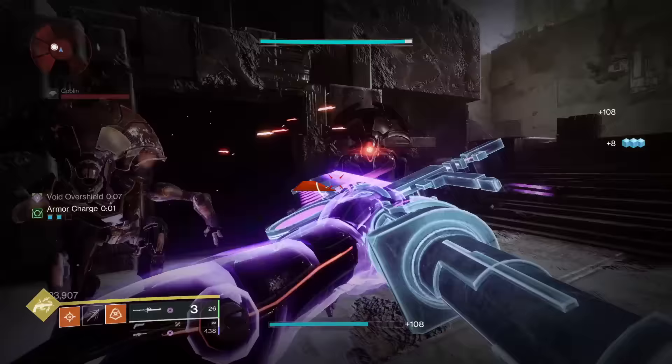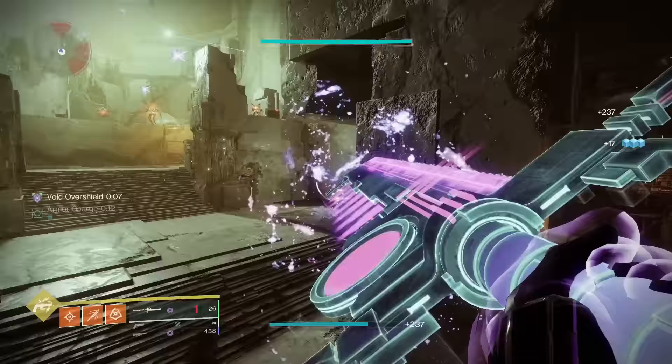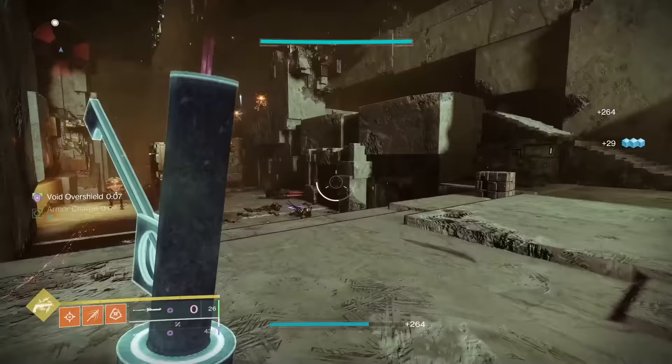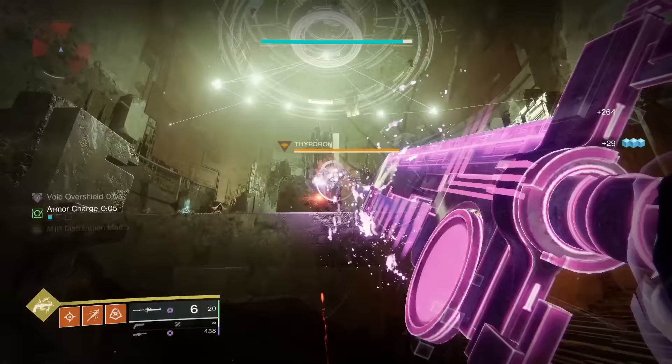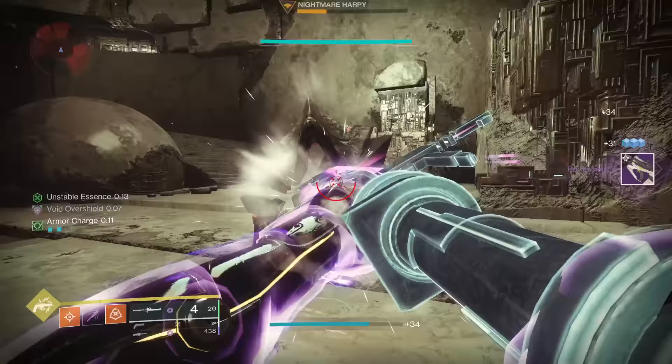Vexcalibur doesn't have a catalyst — there, I said it. I do not count it as having one, but Bungie certainly does. You have to choose between Grave Robber, Feedback Refit, and the only good one in my opinion, Immovable Refit. Just choose Immovable Refit — it basically gives double glaive energy whenever you're standing still while shooting and blocking. It's not very good. It's going to be C tier.